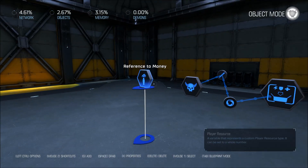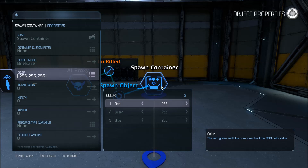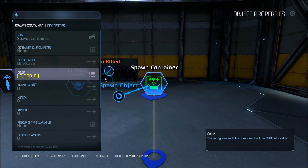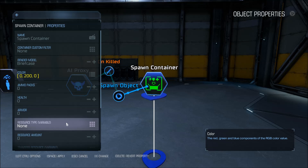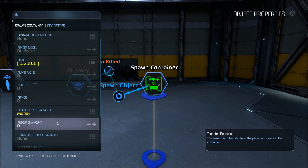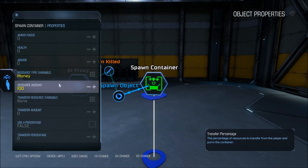Now let's specify what resource we're going to be spawning. In these settings here, you can select what model is going to drop. I'm just going to select a briefcase for money, and I'm also going to make the briefcase green for money. You can also have it spawn ammo packs, health, armor — there are a couple of other examples. But we're going to be spawning a resource for this example — it's the money resource that we just created. The amount of the resource that drops each time is basically how much the player gains each time they pick up a briefcase. So I'm going to set that to 100. You can also use this to transfer resources and percentages, but we're just going to be dropping money when a monster dies.